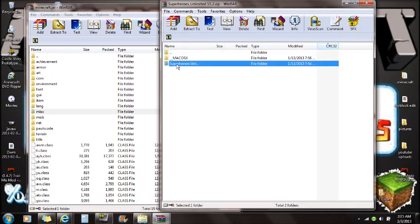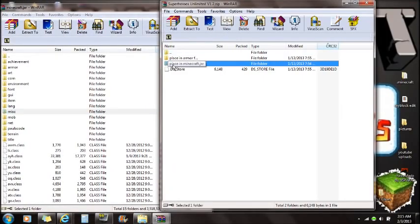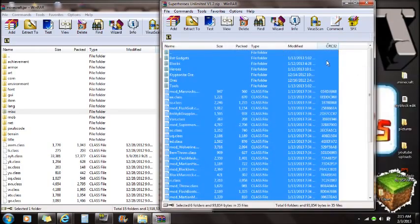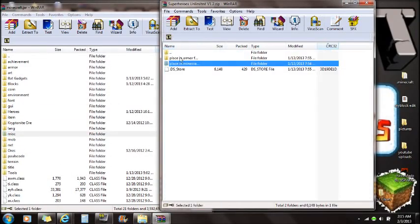You'll see two parts: 'place in minecraft.jar' and 'place in armor folder.' For the minecraft.jar portion, open that folder and you'll see all these files. Select all and drag them all into the minecraft.jar that you opened with WinRAR. Then you're done with that part.